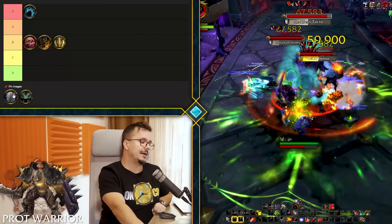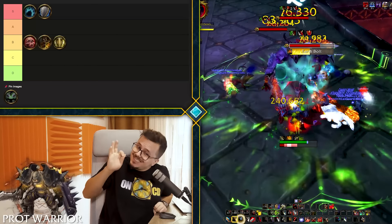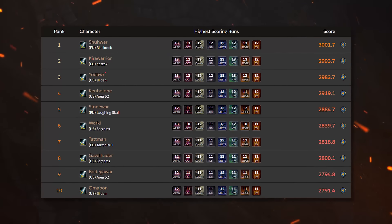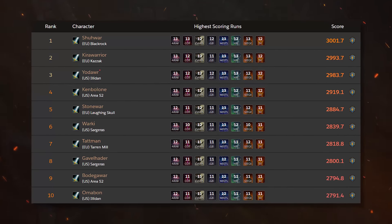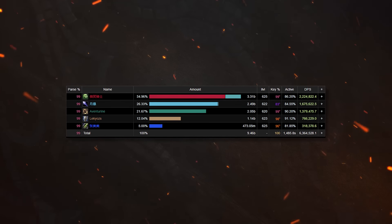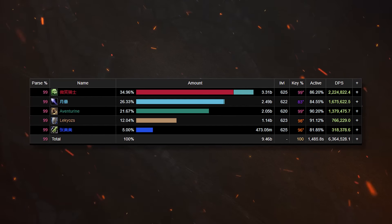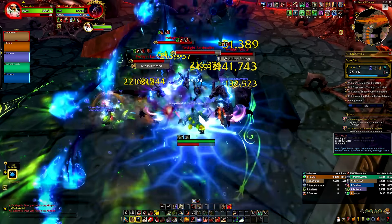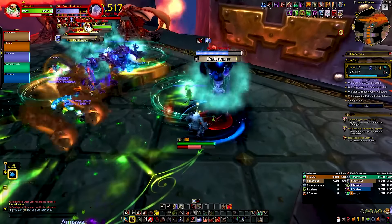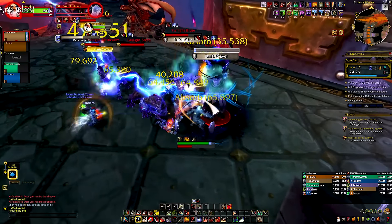Prot Warrior — statistically up until this week it was the best tank in mythic plus. Now it's just a little bit behind bear, and that's probably because this research was done shortly after the reset, so not many warriors had time to clear keys. But if bears had time to clear plus 14, why didn't warriors clear plus 13 or 14? Either way, it's unclear which of these two will be the absolute king mid-season, since people still don't have perfect gear — full gems, max avoidance and leech. Things can still shift.